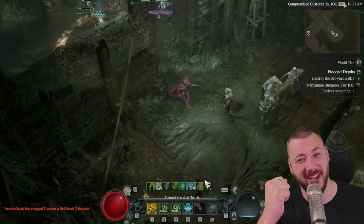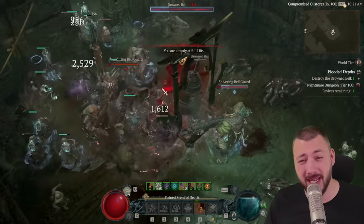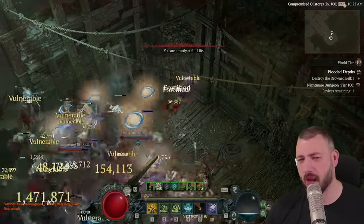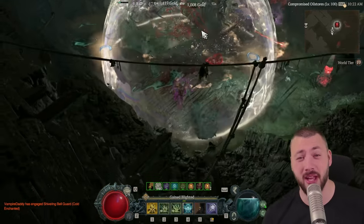Summoner Necro finally works again, ladies and gentlemen. There's also a little trick slash bug — how you can activate Mendeln even more. You don't need that to beat tier 100 dungeons or Lilith, but if you're fighting Lilith, it makes it even more fun. I'll tell you that halfway through.